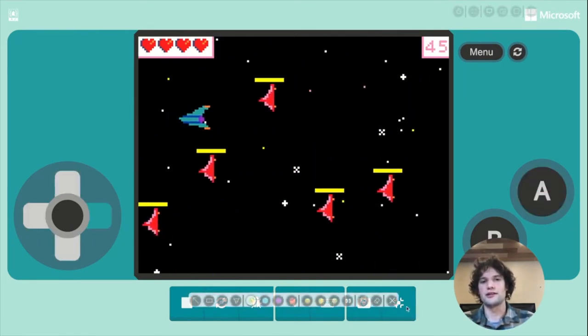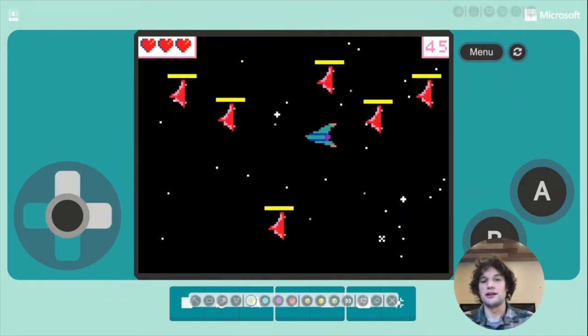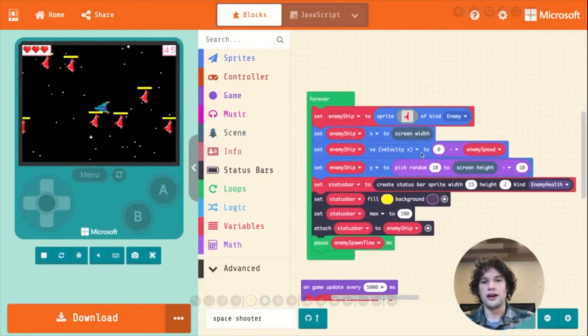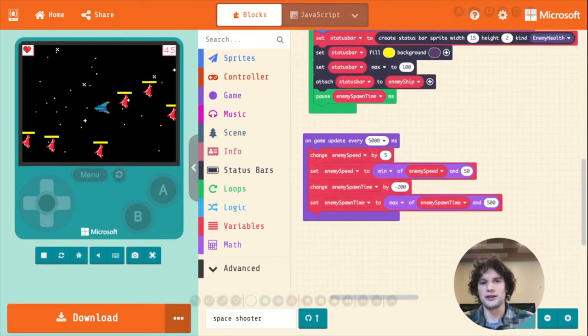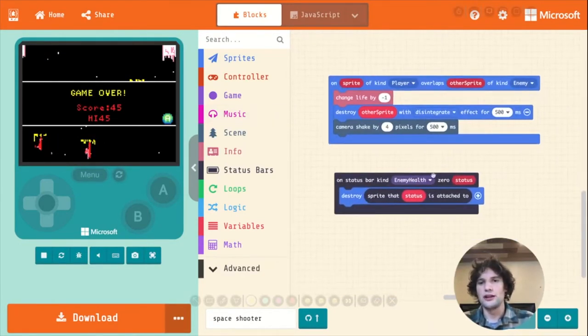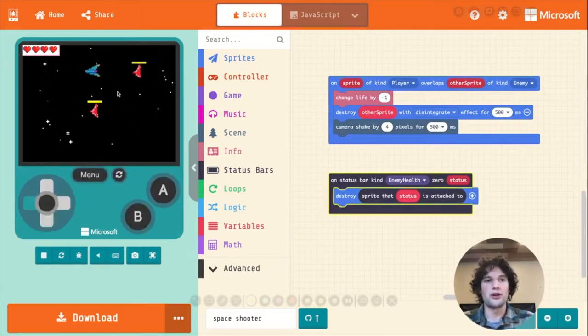There are many different contexts and different games in which you can have power-ups, but often the basic ideas are the same. There's usually some way that power-ups are dropped and then they have some effect on the player. In our case, we're going to look at where the enemies are destroyed. There are two ways for an enemy to be destroyed: either when they run into the player, or when their health bar reaches zero.